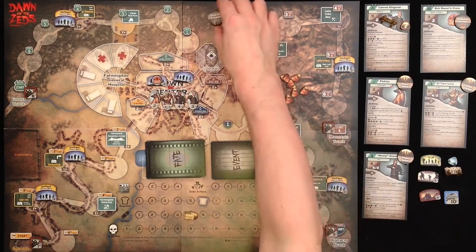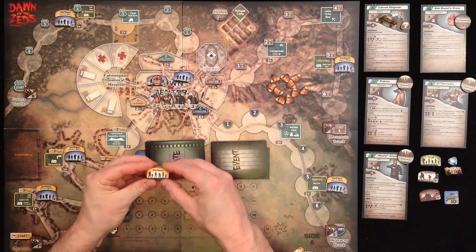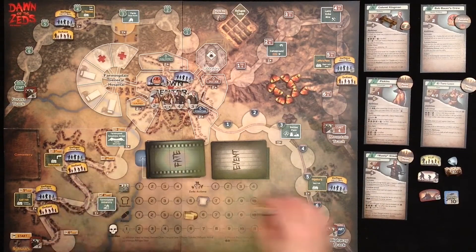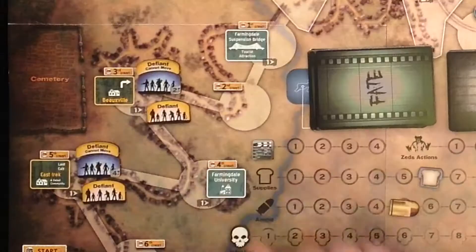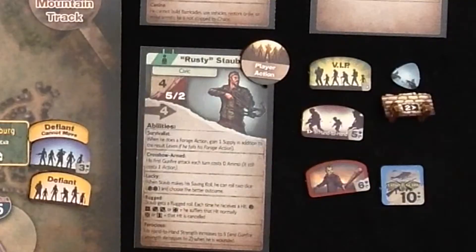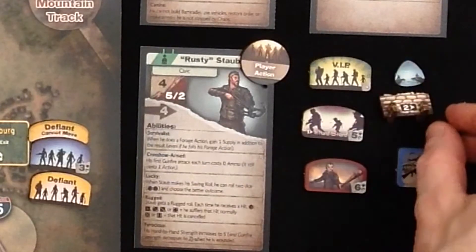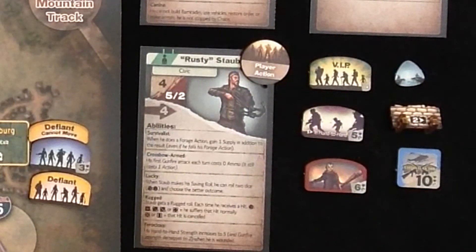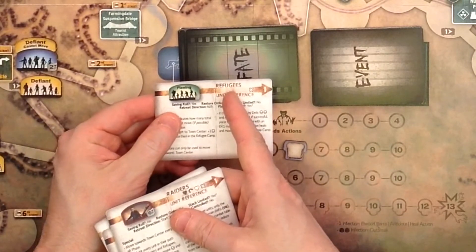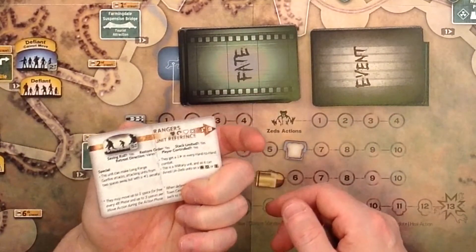Add the equip refugees action marker to the refugee camp and place the five villagers on the village spaces. They're all the same so you don't have to distribute them randomly. They are villagers when the counter is on their defiant side. Once they flip over, they are called refugees and they are fleeing. Also you want to have the national guard marker, rangers, raiders and the VIP survivors, the bridge marker and some barricades nearby. There are also some help cards for villagers and on the back: the refugees side, raiders side, national guard, VIP survivors and rangers.